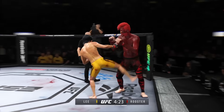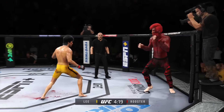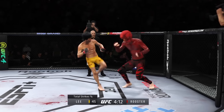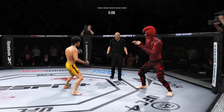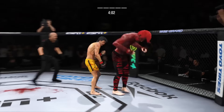Effective strike there by Lee. Both fighters exchange in the pocket. Look at how he turns his hip over when he throws that kick. How about this kicking game on full display? Huge elbow there — huge elbow. Go get him!